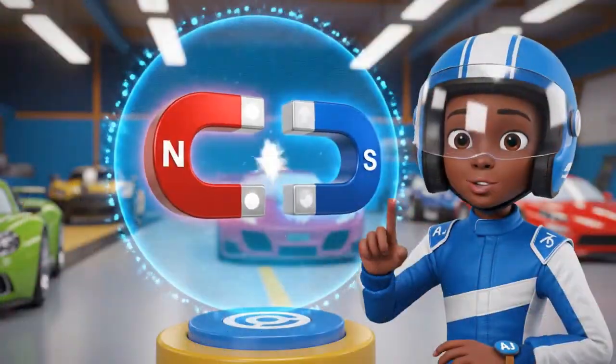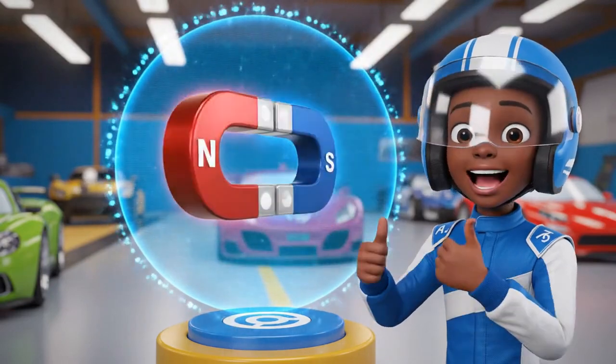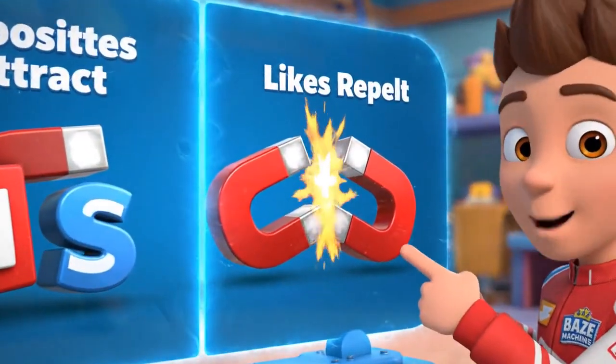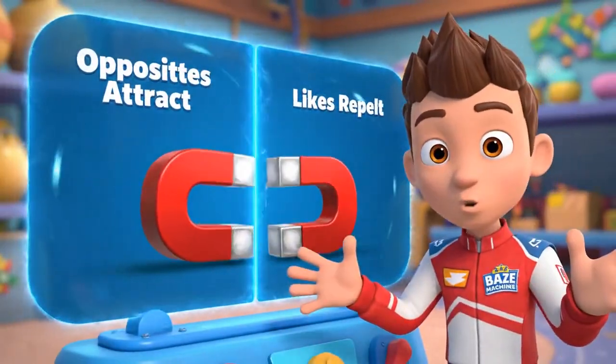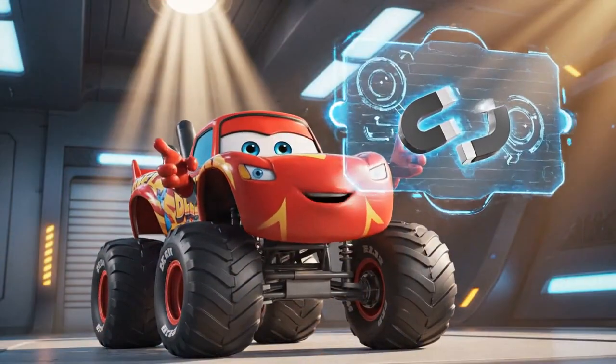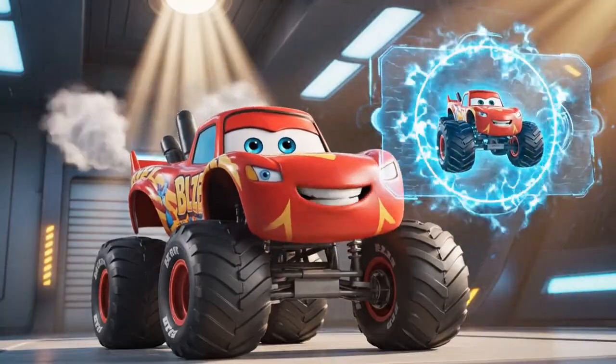We need to use polarity! Every magnet has a north pole and a south pole! Opposites attract, but likes repel! If we use the same pole as Crusher's magnet, we can push away from it! So if I become a magnet with the same polarity, I can use magnetic force to push us to Zeg without getting stuck!